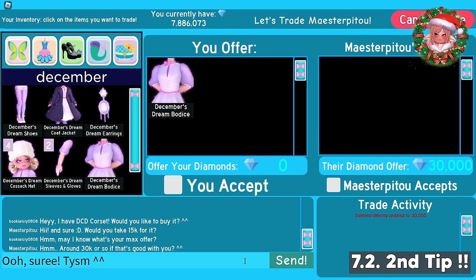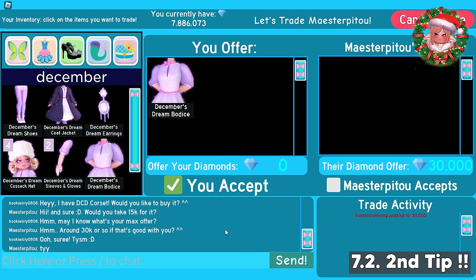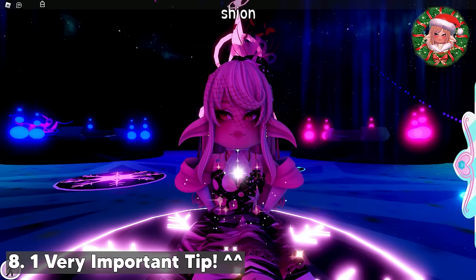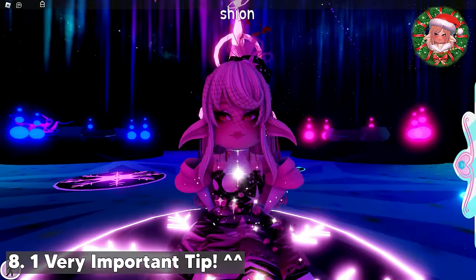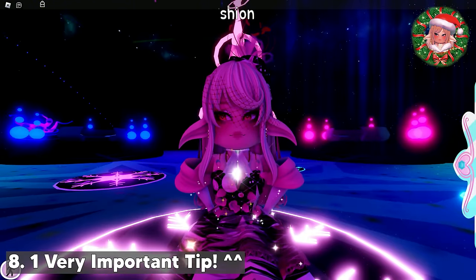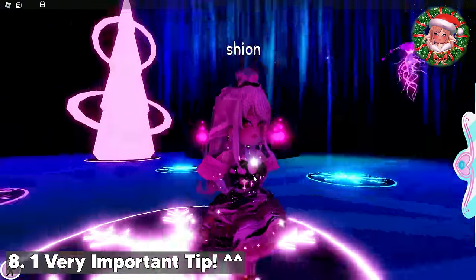They might answer with the price they gave before, which is 15k in my case, or they will answer with a higher price, which is 30k in my case. It is best to accept the trade if you like the price. But if you don't like it, you can ask them if they could do a higher price than that, or add an item. The second tip can be combined with the first tip - ask them what their price is first, then whether it is their max price or not. Those two tips are the main tips that I wanted to share with you guys to get more diamonds.